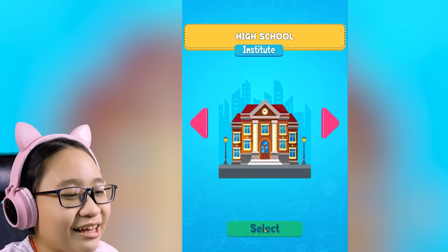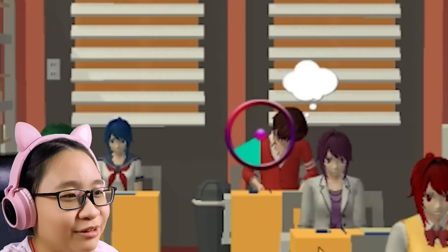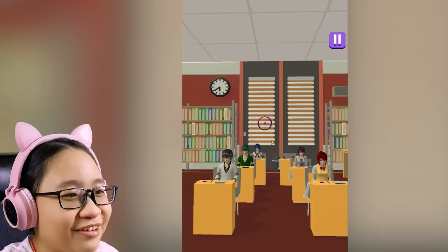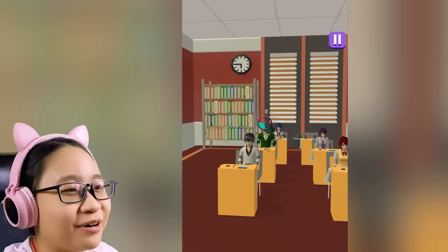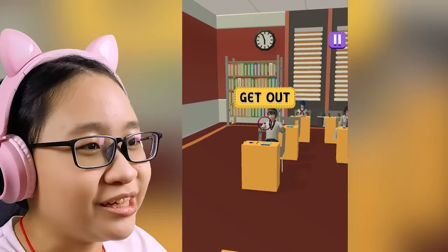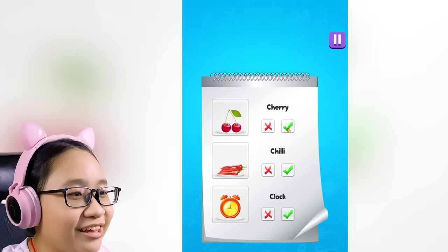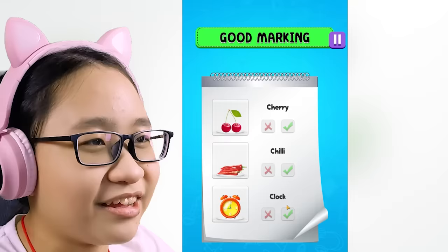I still can't select the high school, so we're still stuck in kid's school. We're gonna find the cheater again. Who's cheating? I see you cheating — get out! You get an F for the semester and the rest of the year. Who else is cheating? How did I know you were gonna cheat? Rocky boy, get out — you get an F for the rest of the year. Who else is cheating? Get out — you get an F. Yay, good job. Cherry — yes, that is correct. Chili — yes, that is correct. Clock — yes, that is correct. Now go away.